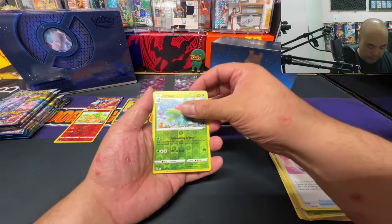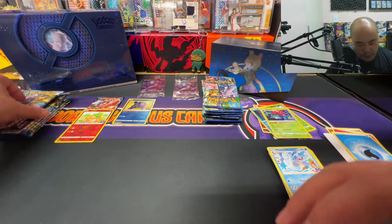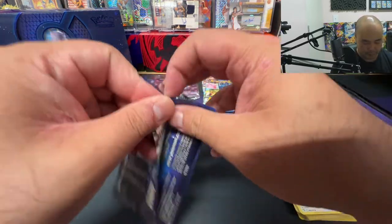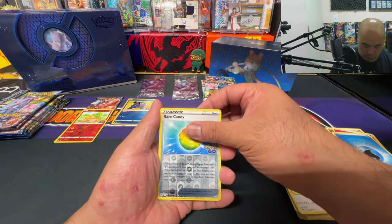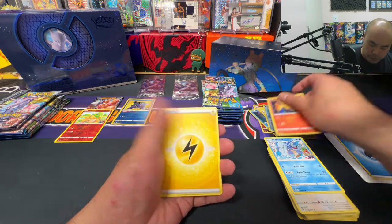Reverse holo Ivysaur and a Holo Venusaur — that was our first pack with no banger. Number six: reverse holo Rare Candy — I believe I got that already — and a Moltres holo.